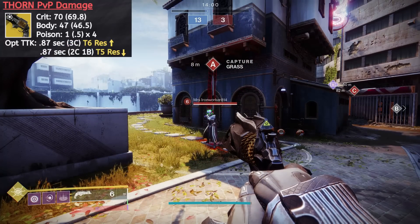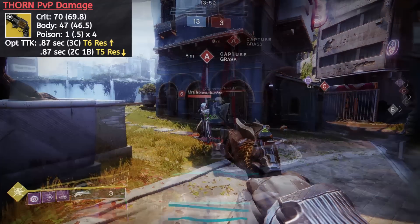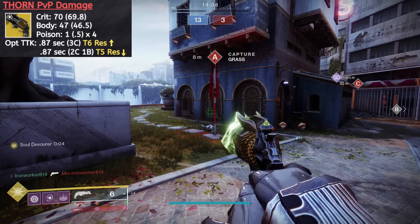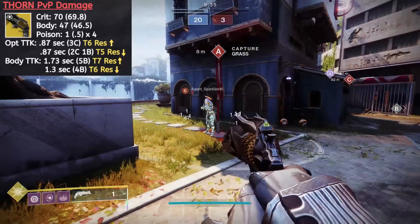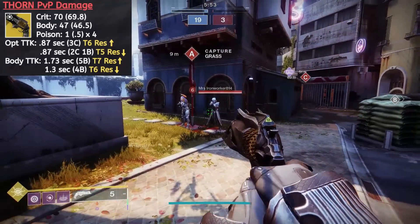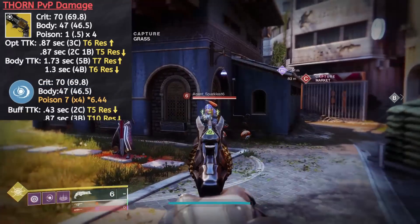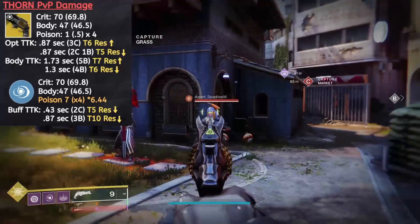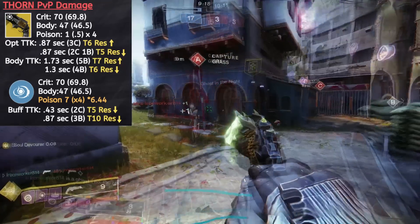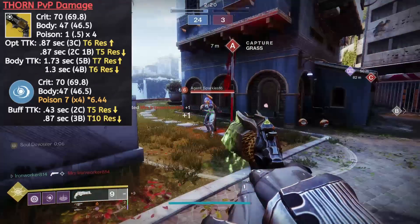While they're not much, they're enough to throw in some resilience breaks. At tier 6 resilience or more, we still need 3 crits to hit the optimal time to kill of 0.87 seconds. At tier 5 resilience or lower, we can put the opposing guardian down with 2 crits and 1 body shot — this doesn't improve the time to kill but does grant some shot forgiveness. When looking at body shots, the line is at tier 7 resilience. At tier 7 or more, we still need 5 shots for a 1.73 second kill. Tier 6 or lower, 4 body shots can secure a kill in just 1.3 seconds — one less bullet needed in roughly 4 tenths of a second quicker. If we have Soul Devourer active, 2-shot kills become a possibility with the poison tick damage jumping up to 6.44 apiece. Against a guardian running tier 5 resilience or lower, 2 crits can down your opponent in 0.43 seconds. At tier 6 or higher, 3 shots are still required, but instead of needing 3 crits, 3 body shots can drop an enemy guardian even at max resilience.